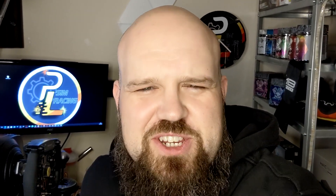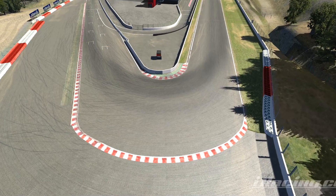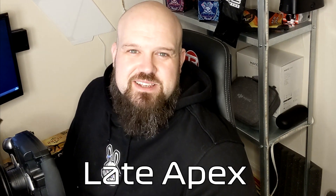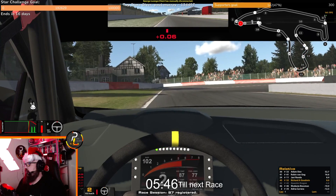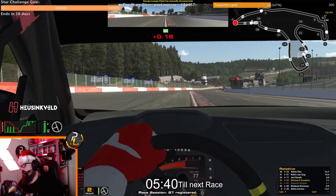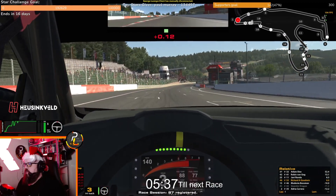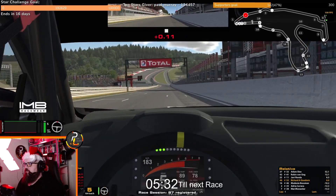Tip number one: La Source. It's just a hairpin, but there are absolutely loads of ways you can attack La Source depending upon the situation you're in. For one lap pace, you want to be hitting that late apex — turning in later and touching the apex later in the corner. This is especially effective in slower cars. You sacrifice a really short entry for an advantage that will carry from La Source all the way up Eau Rouge, through Raidillon and down the Kemmel Straight. It's possible to gain multiple tenths if you've never done this.